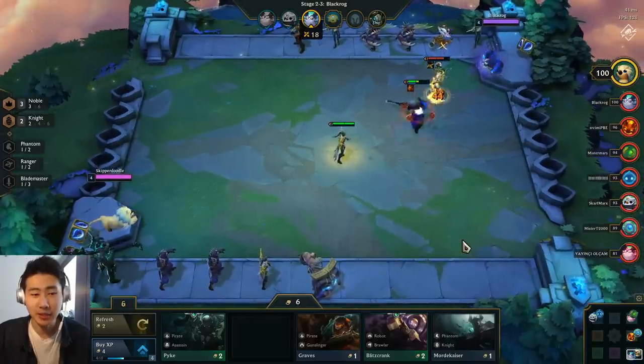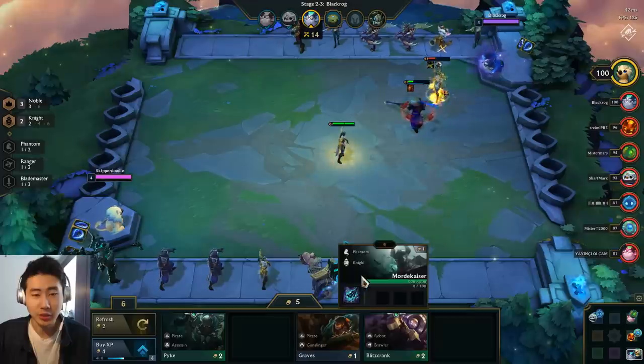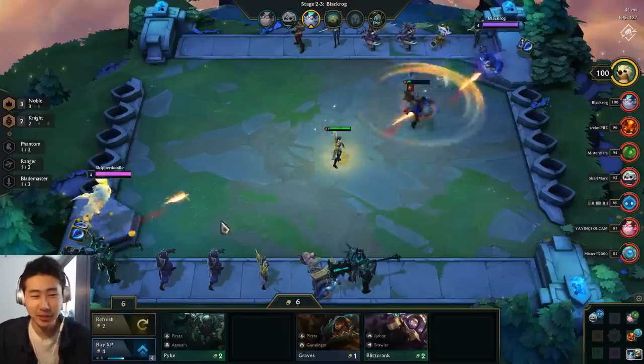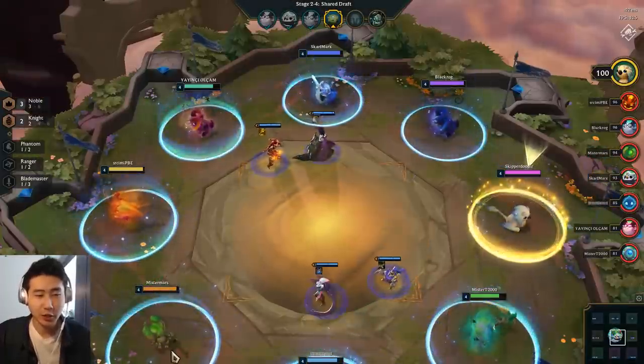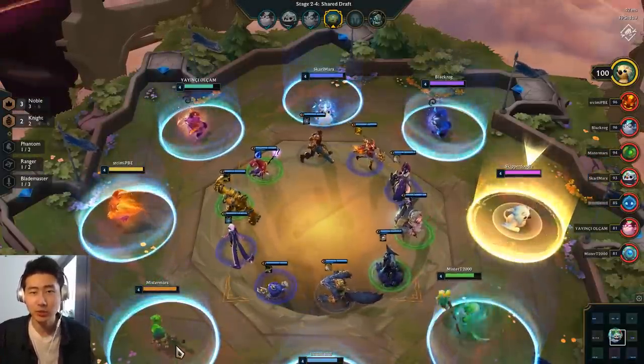The Garen, red buff, and Veigar are pulling through. I just realized I got a third Mordkaiser — wasn't paying attention because I was talking about the income and the economy. Right now I'm sitting at four out of ten experience points, so you're going to have to constantly watch your experience points, gold, and income — you have to think about all these contingencies throughout the game.